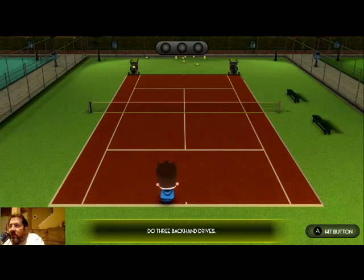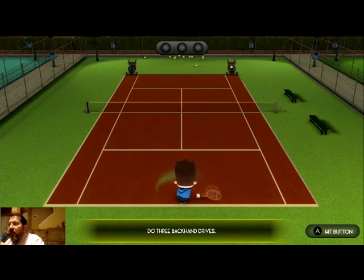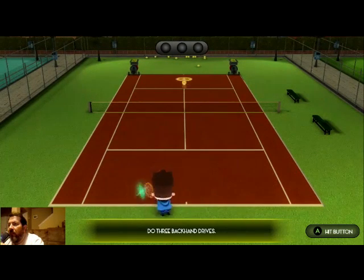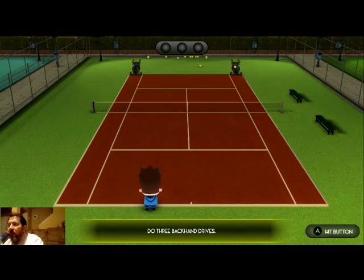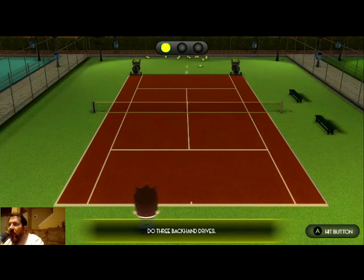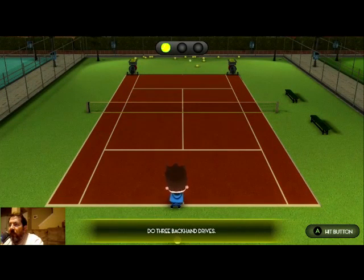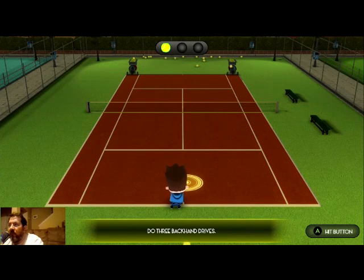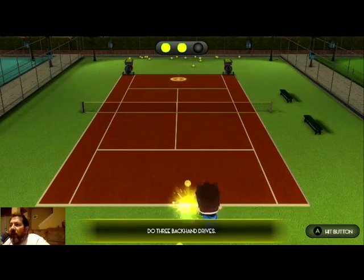Forehand, forehand. That looks like a backhand — why is that not a backhand? Okay, how's that? That worked! Oh, okay — so I just figured out: right trigger plus A gives you a backhand. Alright!